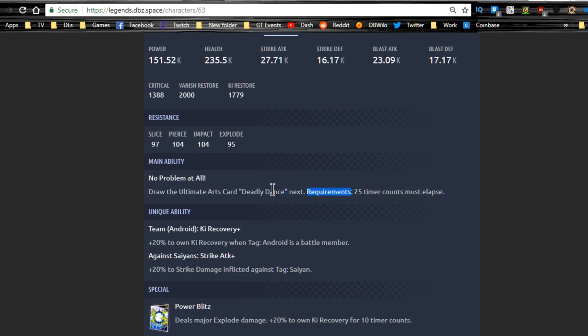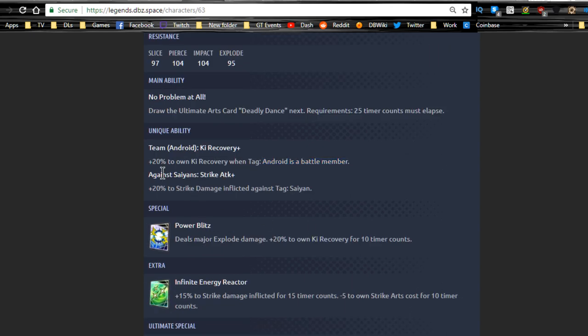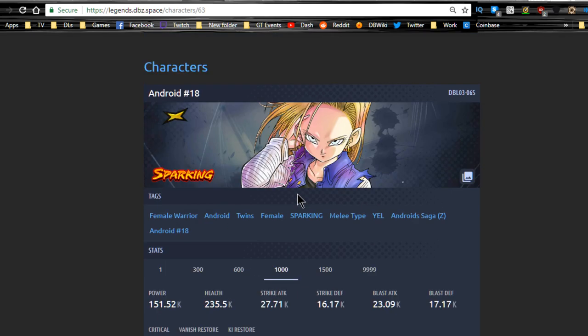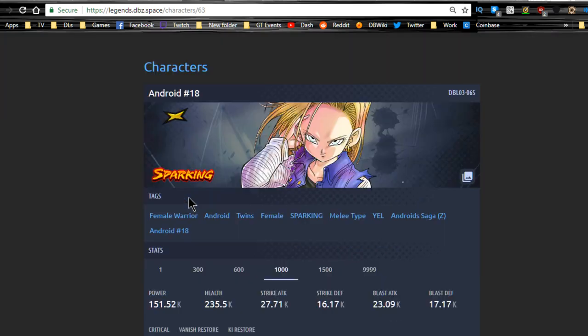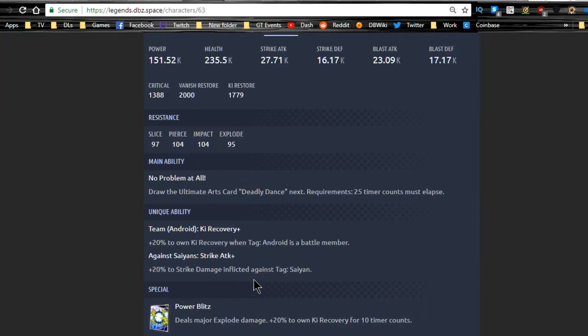Her main ability draws the ultimate arts card 'Deadly Dance' — but requires twenty-five timer counts to elapse first. Her unique ability gives plus twenty to own ki recovery when tag android is a battle member, so you need another android like Android 17 or Android 16. She also gets plus twenty to strike damage inflicted against tag Saiyan, which is really good since she's a physical unit.